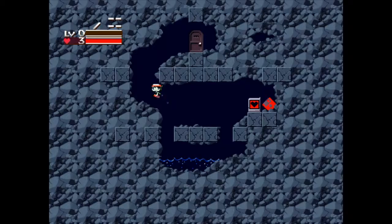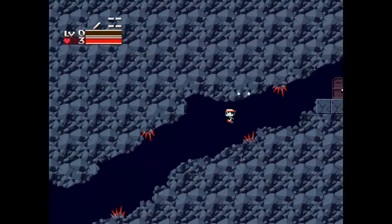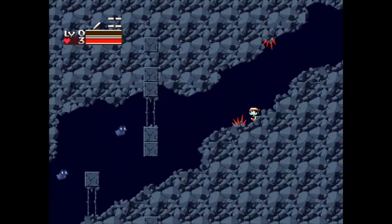Now if you've never played Cave Story, it is quite weird. Z is the jump in this game, which most games don't do.